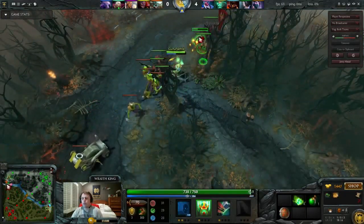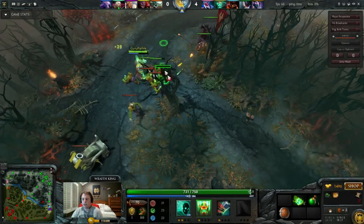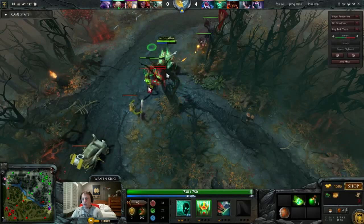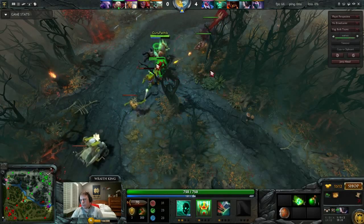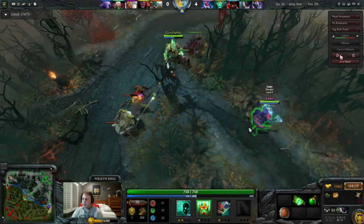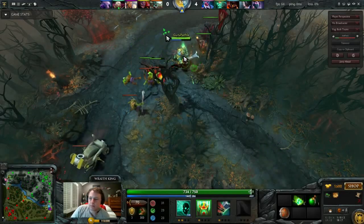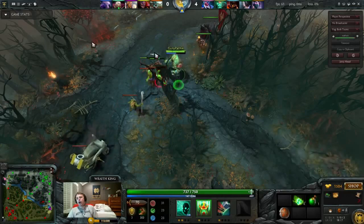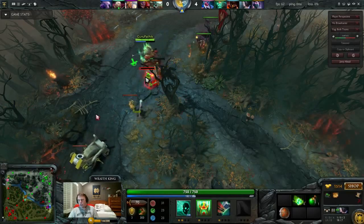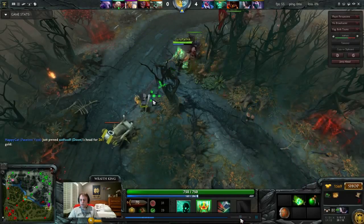Undying makes a move up again. Lane equilibrium is maintained such that I can leave this lane whenever I want and come back and it'll always be in the same position. I'm pushing a little bit so I make sure the waves even out. I want to keep the equilibrium such that I can leave and go fight their offlaner if need be, then come back — that's fine for me.